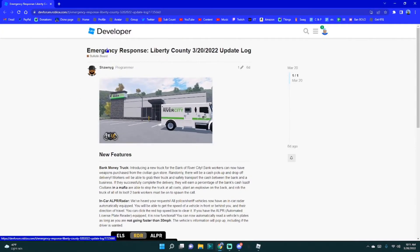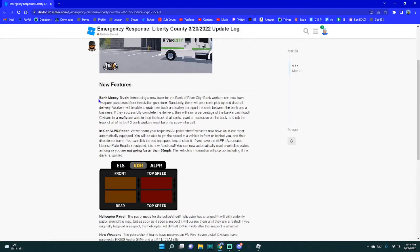Okay, so this is the update log — the link for it will be in the description. You've got the bank money truck, introducing a new truck for the Bank of River City. Bank workers can now have weapons purchased from the civilian gun store. Randomly there will be a cash pickup and drop-off delivery. Workers will be able to grab their truck and safely transport the cash between the bank and a business. If this successfully completes a delivery, they will earn a percentage of the bank's cash load. Civilians and a mafia are able to stop the bank truck at all costs — plant an explosive on the back and rob the truck for all of its load. But two bank workers must be on to spawn the call.